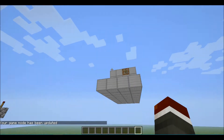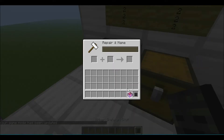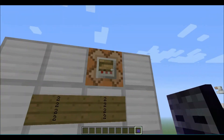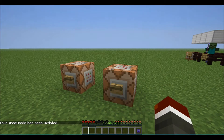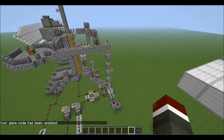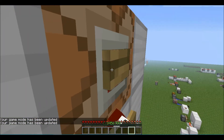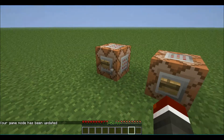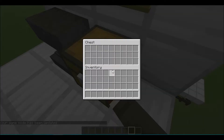Moving on to number 2: enchanting any items that can be worn with protection will protect you from taking damage more so than just regularly falling. I took 5 hearts there, so if I go back up and put on this wither skull that has Protection 4 on it and then jump off, I only take 4 hearts of damage. This also works for pumpkins and all the other skull types.